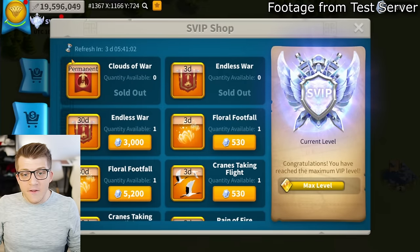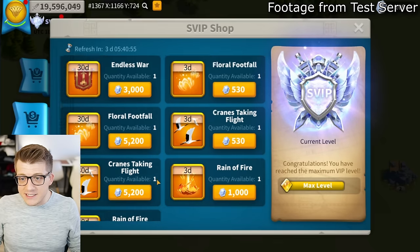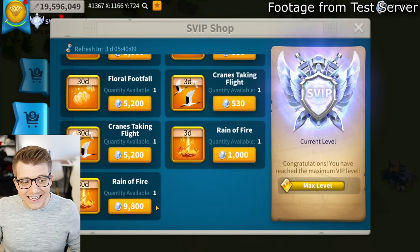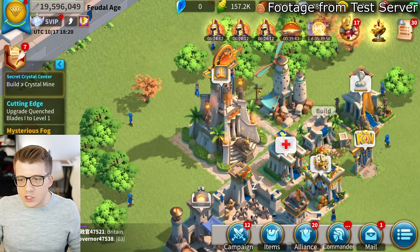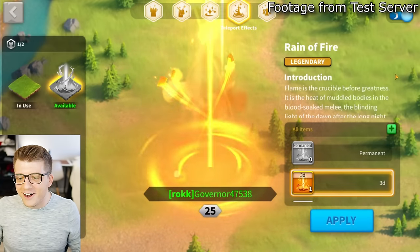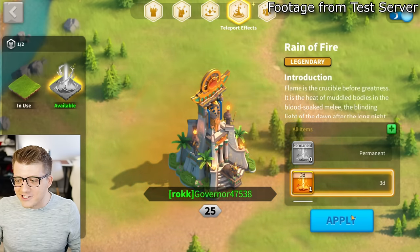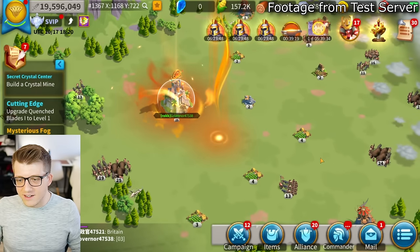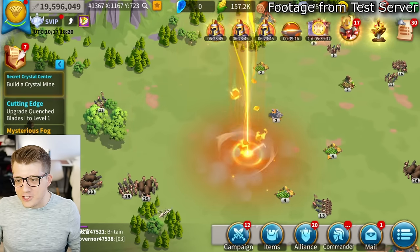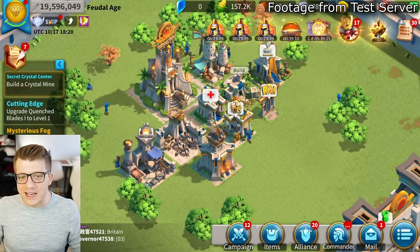Some items in the shop are temporary - three days - while others like the Clouds of War interface are permanent. There's also a city effect item costing 9,800 supreme jewels for 30 days or a cheaper three-day version. Applying it to your city, the visual effect is stunning. When marching, you'll know an absolute legend is arriving - the entrance effect is incredible.